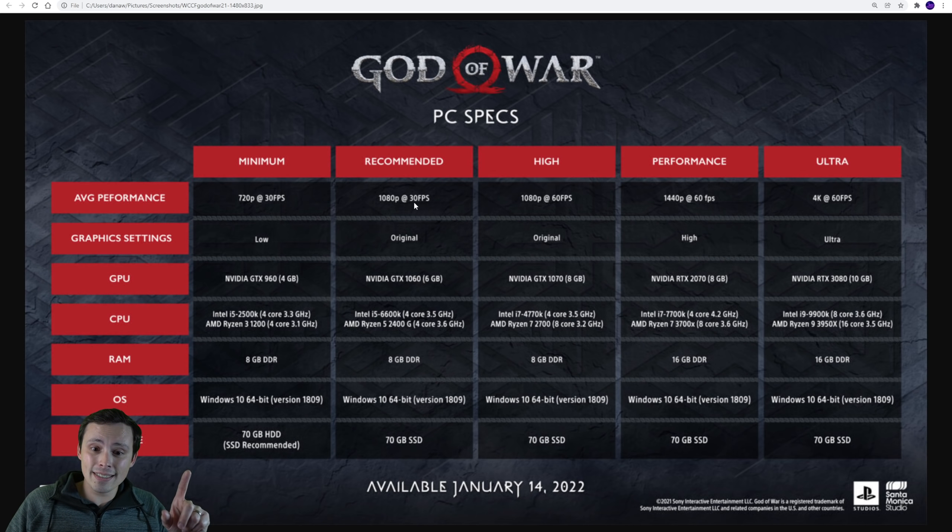So why did they say 1060 at 30fps and 1070 at 60fps? I think they're only using the numbers 30 and 60 - they're not giving in between values. And I think the other reason is they're just recommending NVIDIA GPUs that are pretty common, and jumping from a 1060 to a 1070 is the two that they're choosing between. So I'm pretty sure that you're gonna be getting much better than 30 here.